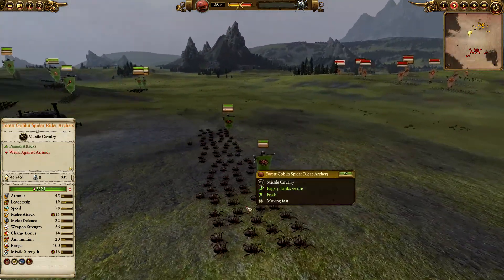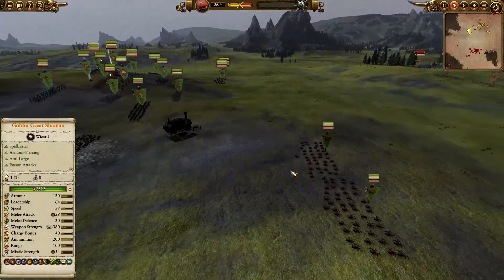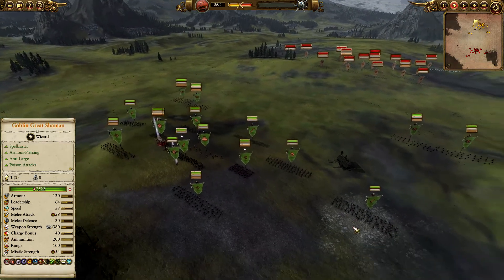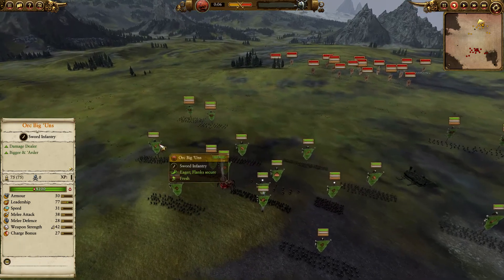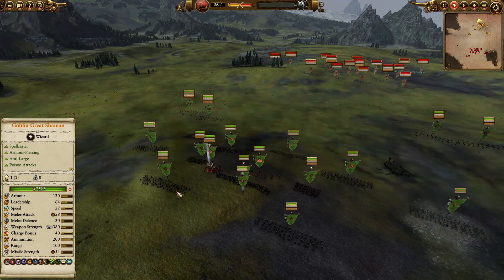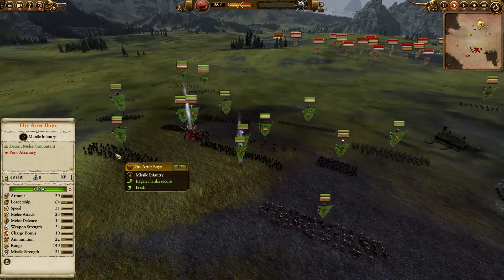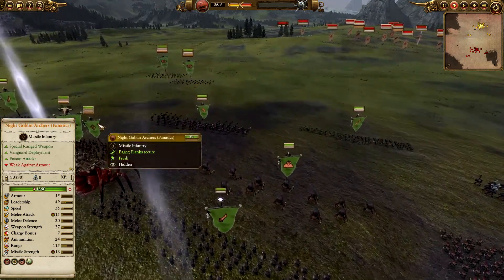Let's have a quick look at the army. We've got Forest Goblin Spider Archers — one, two, four units — a good scouting choice. Not the fastest, but their poison can be very handy depending on the matchup. We then have a couple of units of Orc Boys and All Biggins, and Orc Arrow Boys — the diversity of arrows always a solid choice.